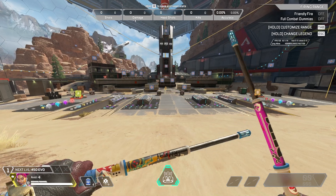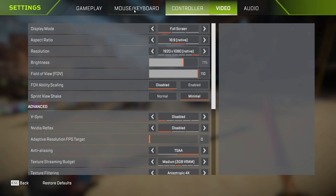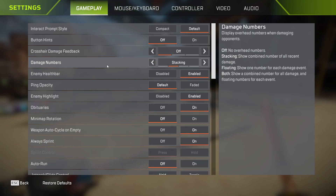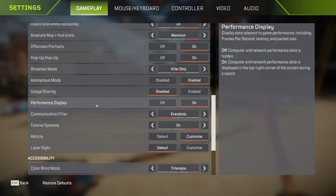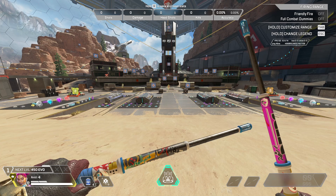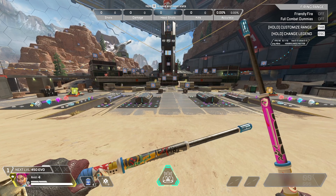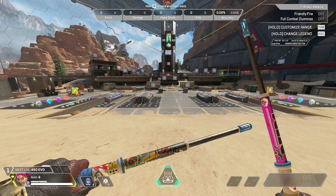First, turn on your network stats in settings. You can do that by going to Settings, Gameplay, and Enable Network Performance Display. Turn this on and it should show a box in the upper right corner. If you see a red box with packet loss, your connection is struggling.